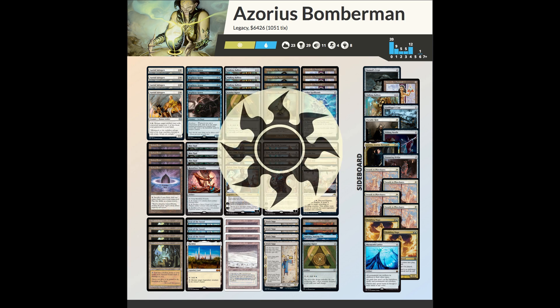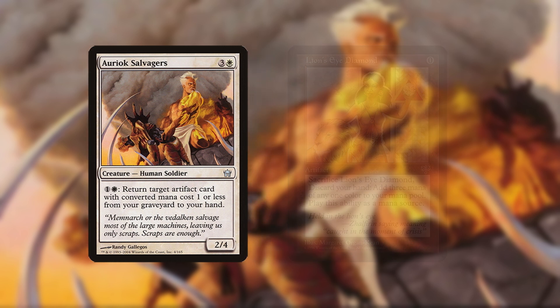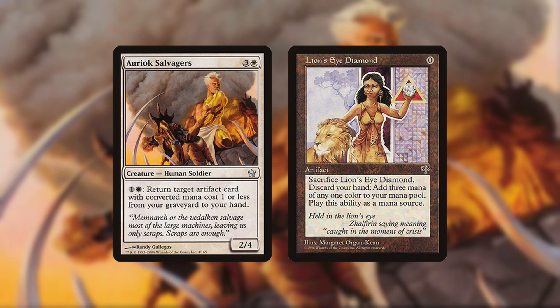The deck is always white but can also splash into other colors. With Auriok Salvagers and Lion's Eye Diamond, you can sacrifice LED for white mana and return it with Salvagers, netting one white mana. Repeat for infinite white mana, then switch colors and make infinite mana of every color if needed. This unfortunately discards your hand, but you can use the infinite mana to win with cards already in play.